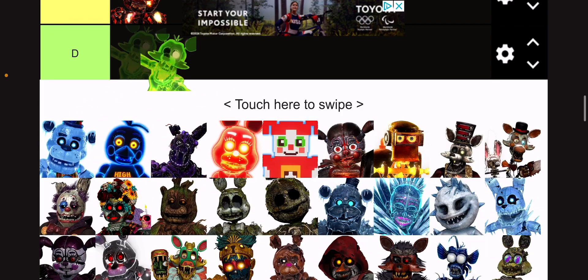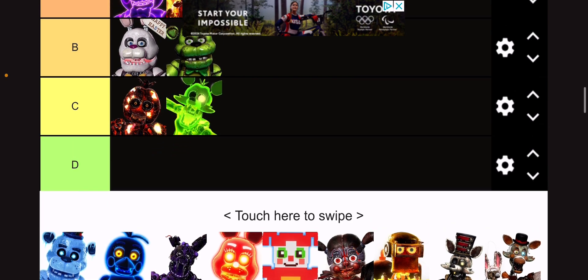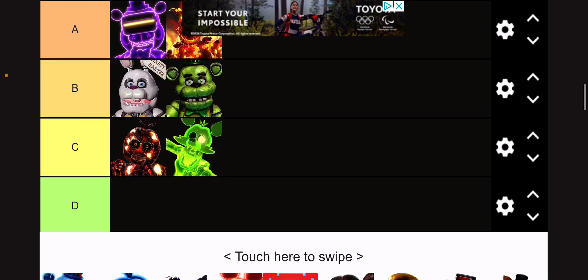Toxic Foxy, or Radioactive Foxy — C tier because it's okay, to be honest. I do like the double hook thing. That's really cool. But everything else is just okay.